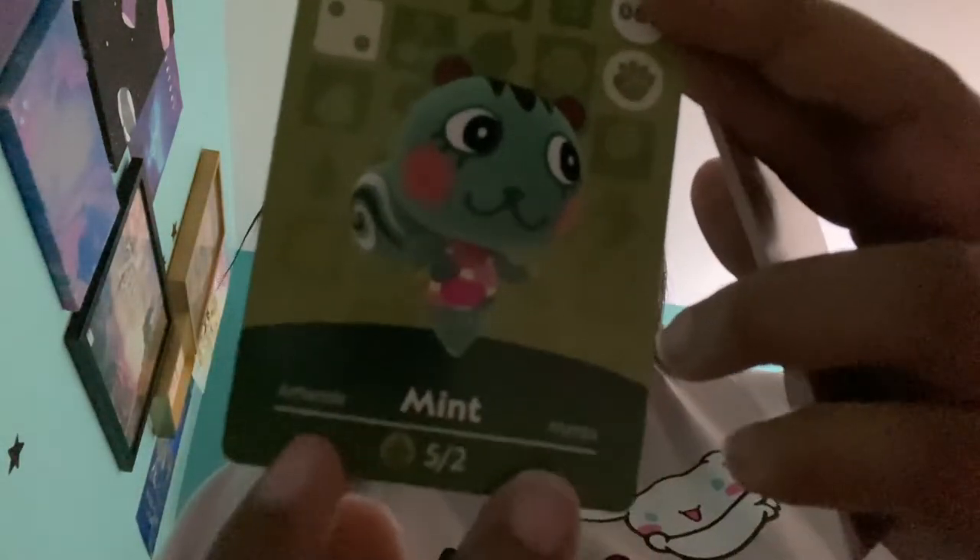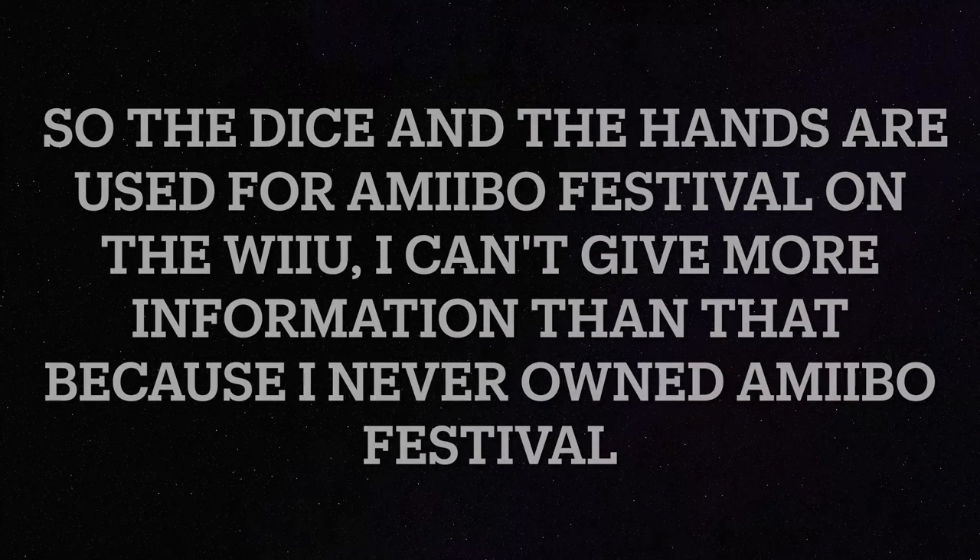We're just going to pull the cards up one by one and see who we get. First card is Mint. I love Mint — Mint is fine. On the back it shows their animal type, card number, English name, name in other languages, and birthday, but I never understood the dice thing. Next up we have Cobb. Cobb is a little ugly looking.